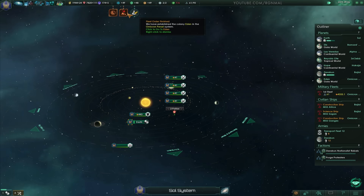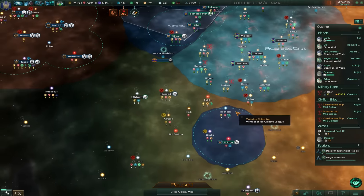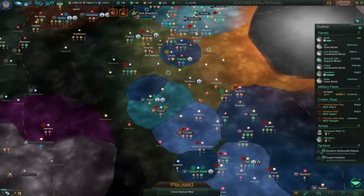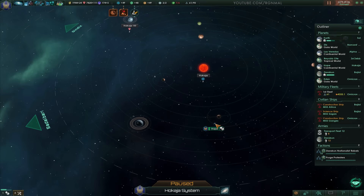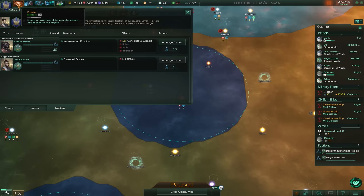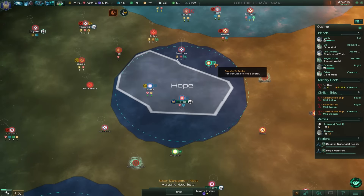Colony established. Okay, colonies established — oh, too many planets again. Right, okay, so who are we going to get rid of now? Well, I don't need this system — Hope — so let's go. Planets, create new sector. There you go. And then that can be included, and that can be included.